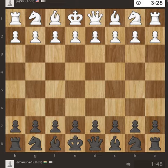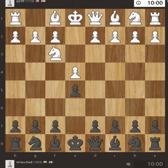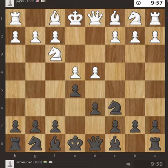Hello and welcome friends. If you are new to this channel, please subscribe. Let's see a game today. I have played with Black and the game started with White moving e4, e5, Nf3, d6, d4, knight to c6.